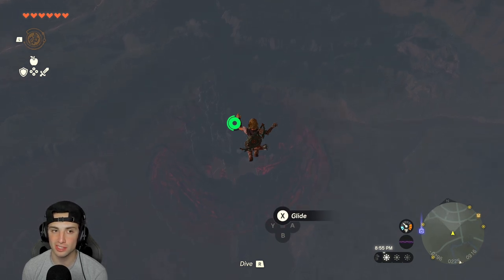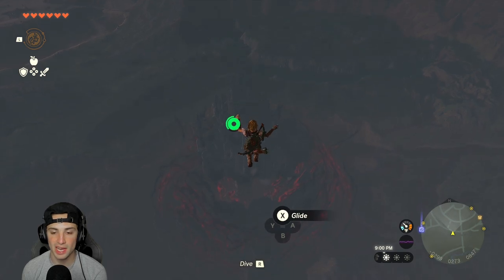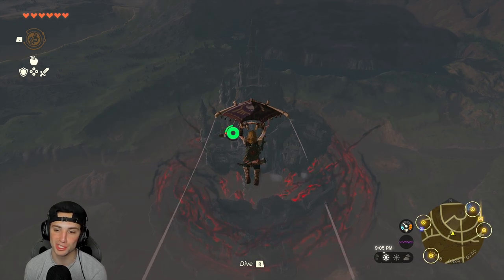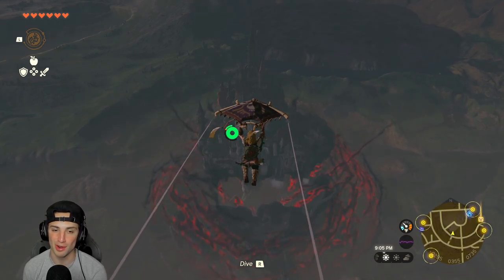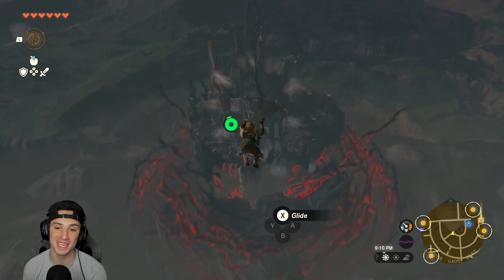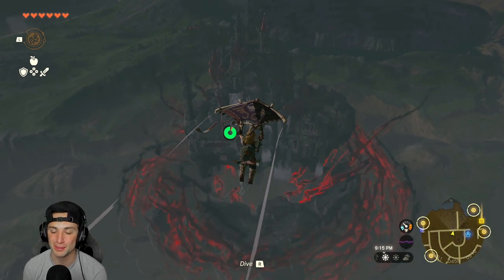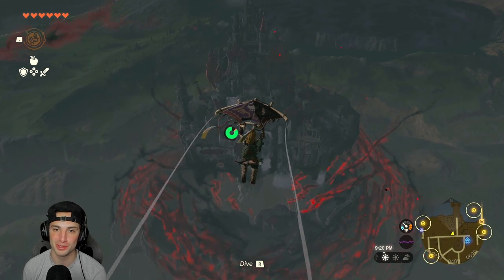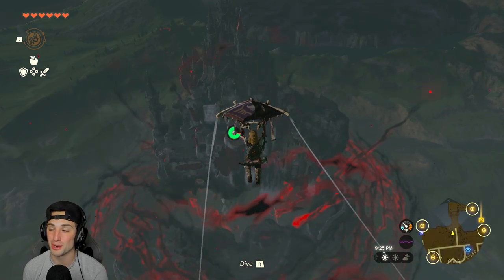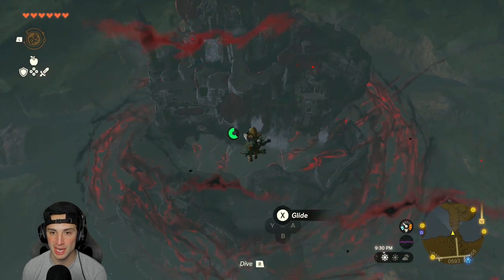If I need more stamina I have those extra stamina elixirs, so that's covered. The game doesn't really intend for you to be at this castle early since the final boss fight is here — this is end-game content. But this is where the Hylian Shield and the Champion's Tunic are located. Getting these two items early is a huge boost, especially when you don't have good armor or weapons yet.